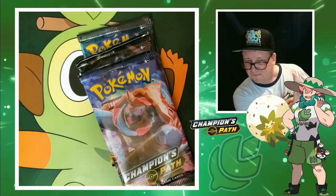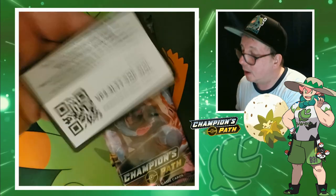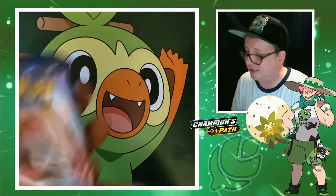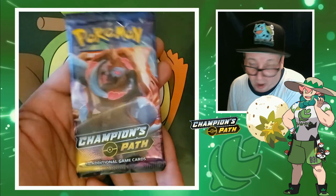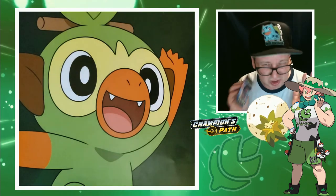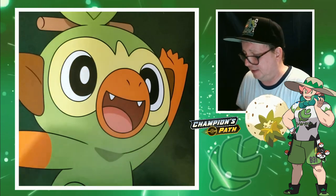Let's throw in the code cards for one of you. Only three packs in these pin boxes, but Champion's Path is pretty cool — you get a holo or better. Let's get better! Let's just have some fun and try to get something good in today's video.